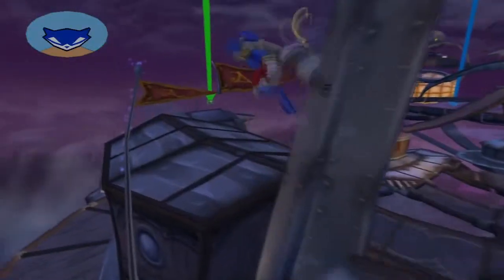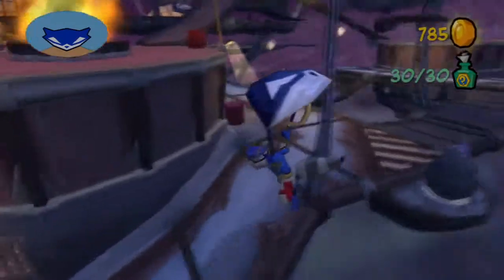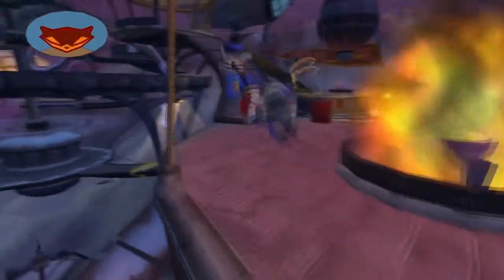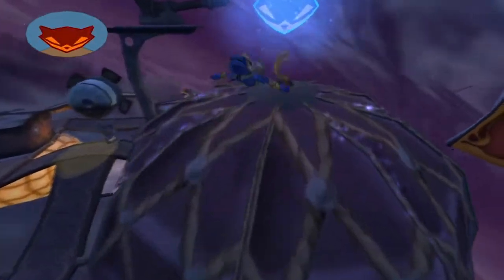Welcome back to the Sly 2 Band of Thieves 100% walkthrough on the PlayStation 3. This is part 46 and in this part we're going to do two missions. The first one we're going to start off with is a Sly-Bentley team-up mission. We're going to go to the top of this balloon and start that first mission there.